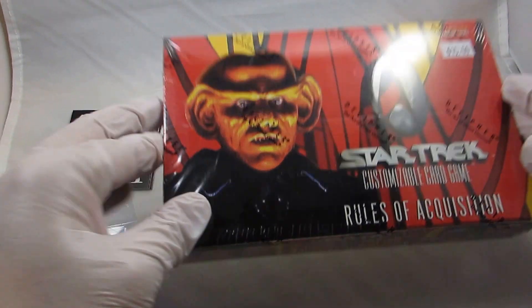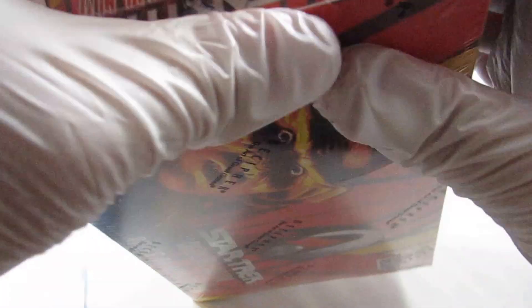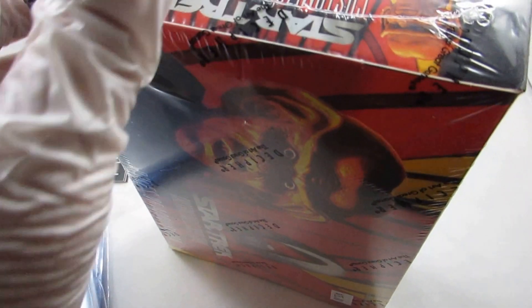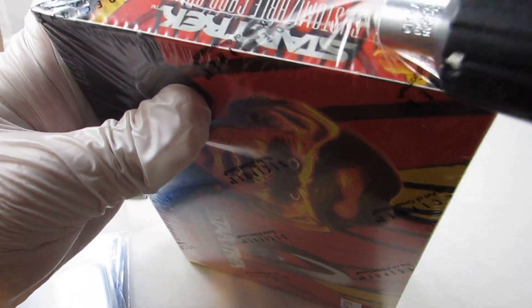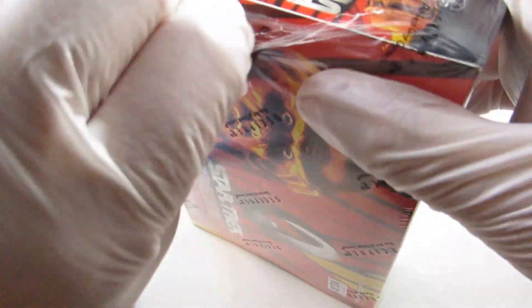We're home to classic card games like Star Trek CCG. So we are going to break open a box of Star Trek Rules of Acquisition. I grabbed something sharp to open this and now I can't seem to find it, so we're going to use a screwdriver to open it — that's what Dirium usually uses. Let's pull this open and see what we got.